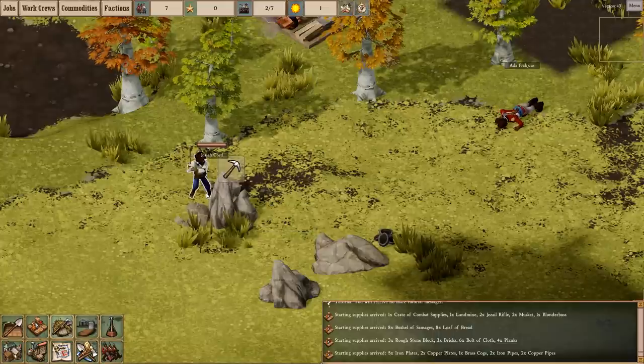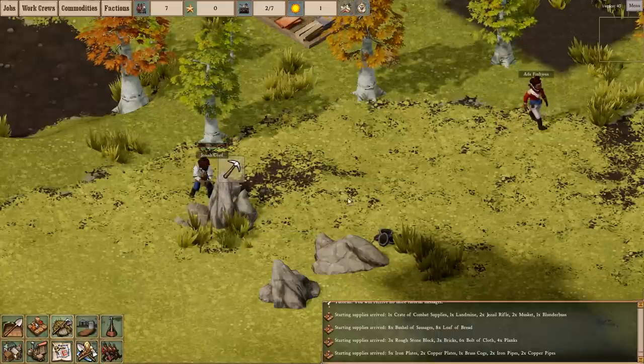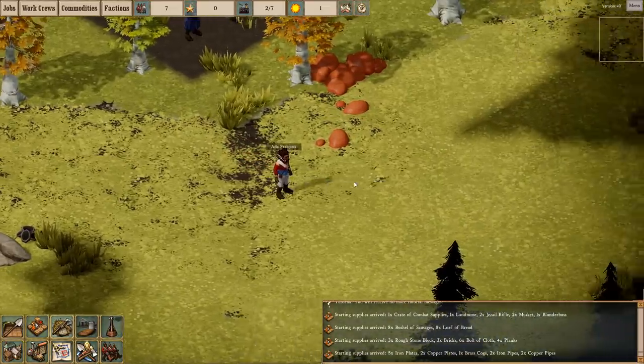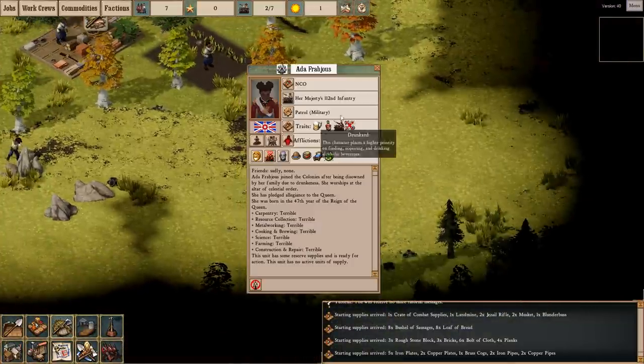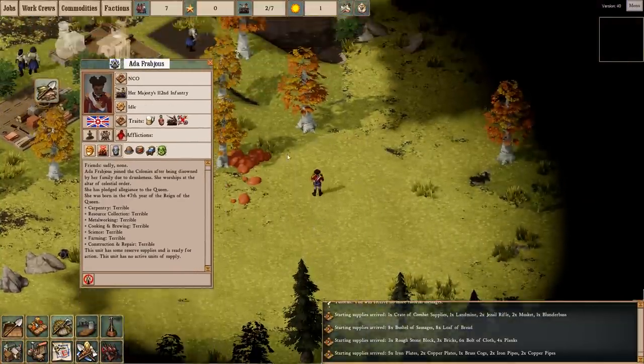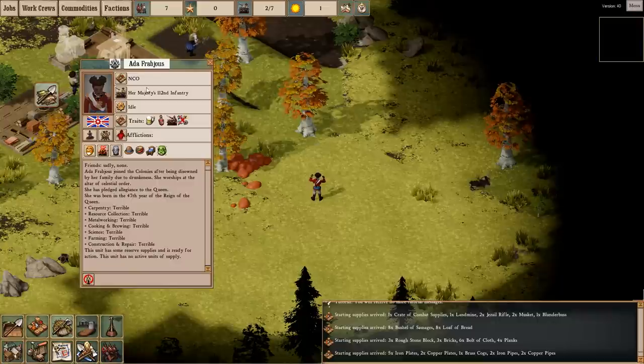It looks like Josh Accord here has to grab the ore from these rocks first. We can take a look at our different cast of people — each and every single one of them will have a little panel like this. What this tells us is about their profession, what work crew they're in, and they'll have a lot of traits.